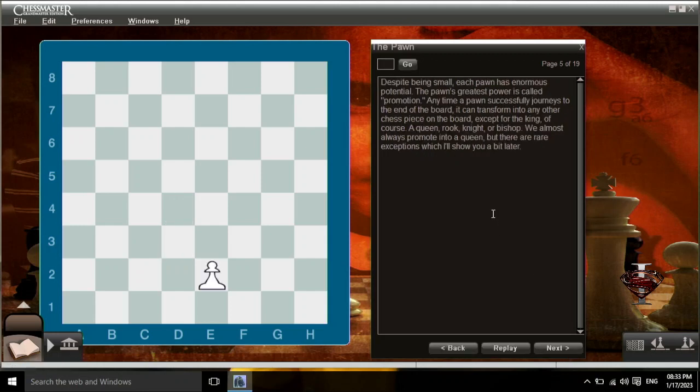Despite being small, each pawn has enormous potential. The pawn's greatest power is called promotion. Any time a pawn successfully journeys to the end of the board, it can transform into any other chess piece on the board, except for the king, of course — a queen, rook, knight, or bishop. We almost always promote into a queen, but there are rare exceptions which I'll show you a bit later.